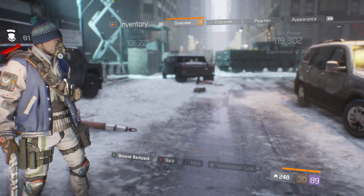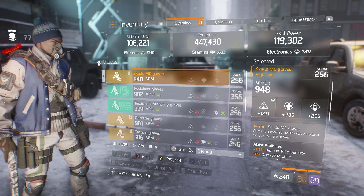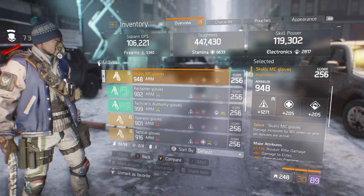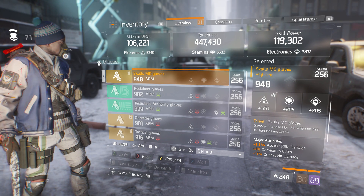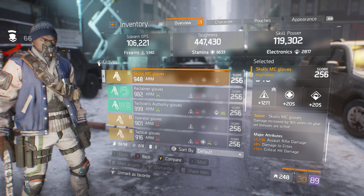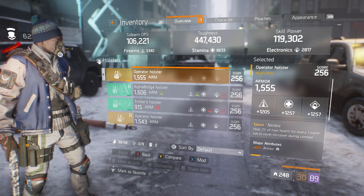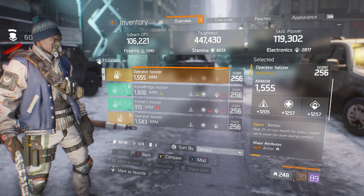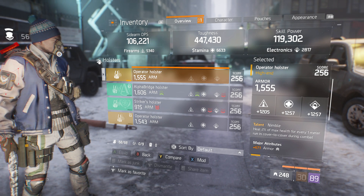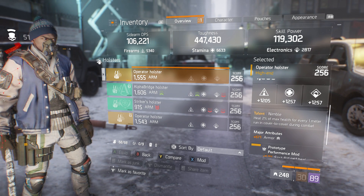For my gloves, which are the main part of this build — let's call them seed gloves — 1271 firearms, 1136 assault rifle damage, 8% damage to elites (you're going to want to switch that to critical hit chance), and 16% critical hit damage. For my holster, I use a nimble holster — 155 base armor, 1257 armor, 1205 firearms, 1257 electronics, 671 armor, and of course for safe self heal.